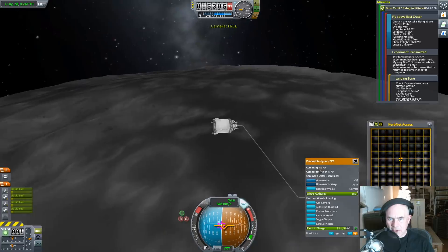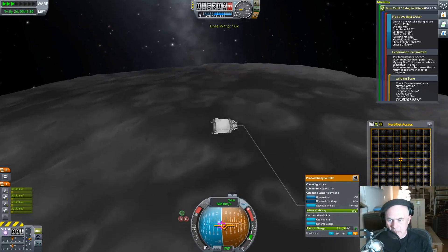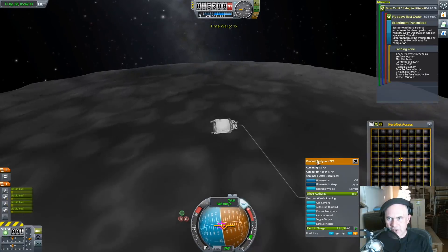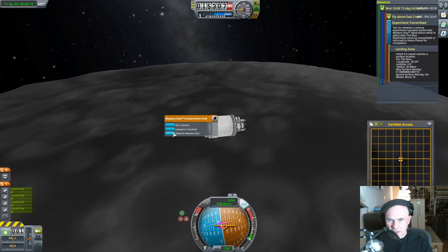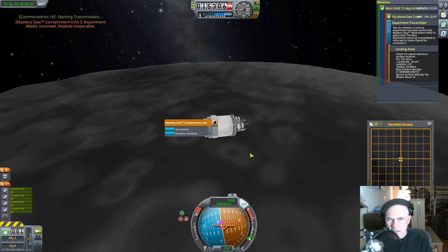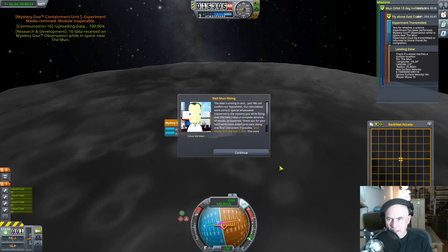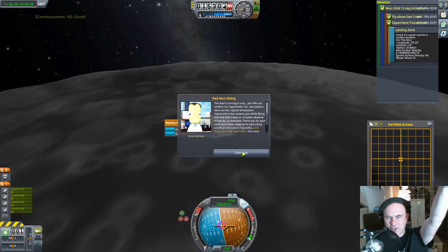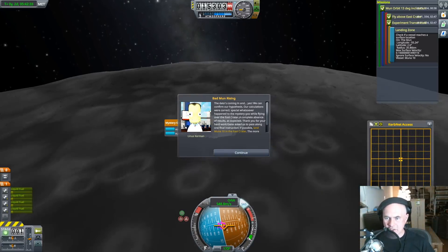I'm gonna presume that there is some sort of crater here that I'm about to hit. You'd think I would know this. Oh look — check for transmission. Observe mystery goo. Transmit. Transmit data. Yes, I got it! Okay, that's good. So it was simply on the map — I was confused because it was a landing zone that was specified as well. So now where is our landing site? Longitude, latitude — land Muna 10 in the east crater.